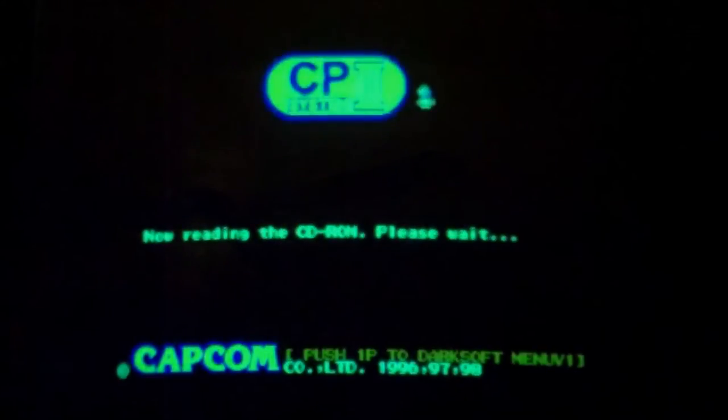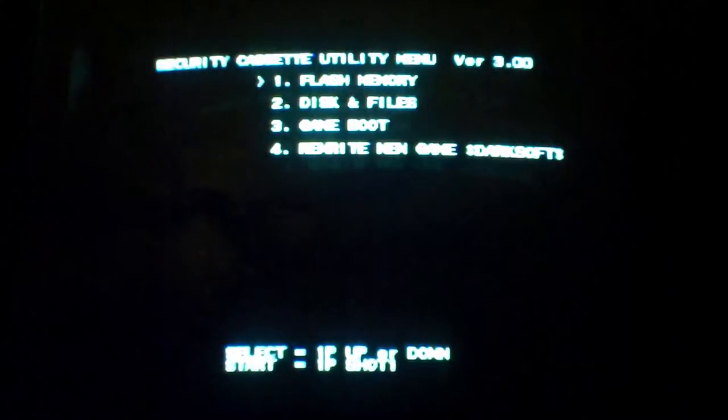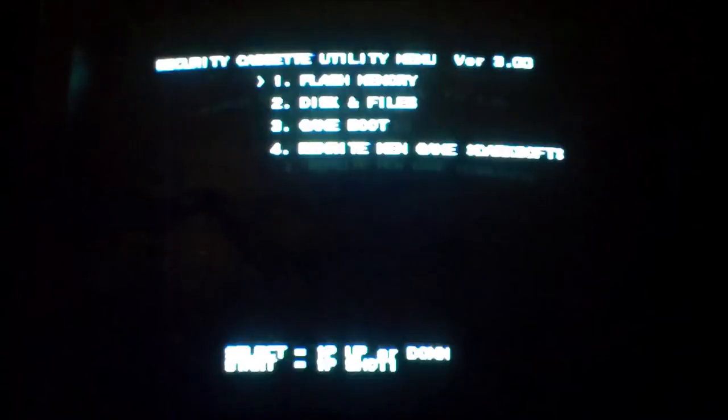Alright, so same as last time — when this screen pops up you hold the one player start button and you'll go into the utility menu. You have your utilities, flash memory, disk and files, game boot, and also rewrite game disk.